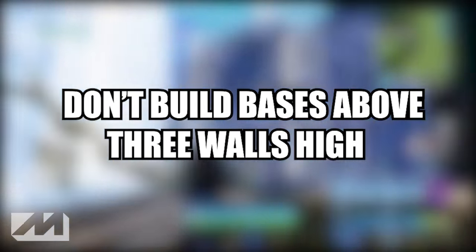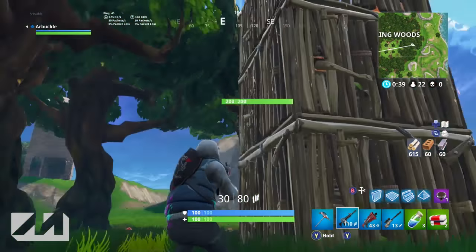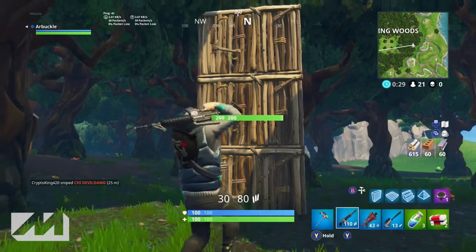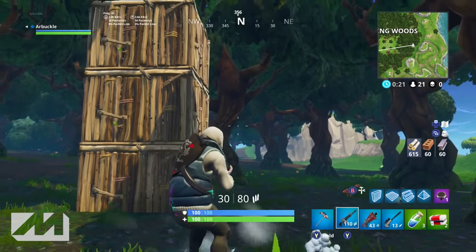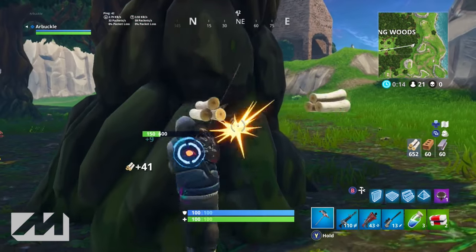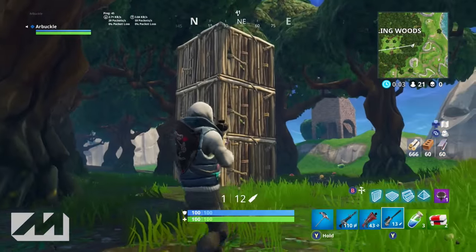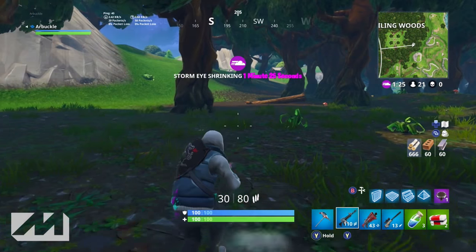The fourth tip is to not build bases above three walls high. For some reason so many people keep doing it, and it makes my life easier. I can just shoot out the bottom. The only time I'd recommend going over three high is if the bottom of your base is all steel. I was playing last night and two guys built bases next to each other — one with steel on the bottom went six blocks high. I had my friend distract him with a sniper while I used my silenced gold pistol to shoot out the bottom. The guy fell and took almost all fall damage, making him very easy to kill.